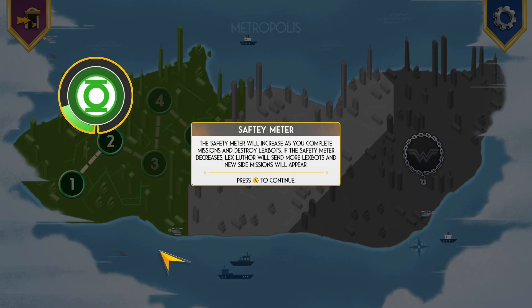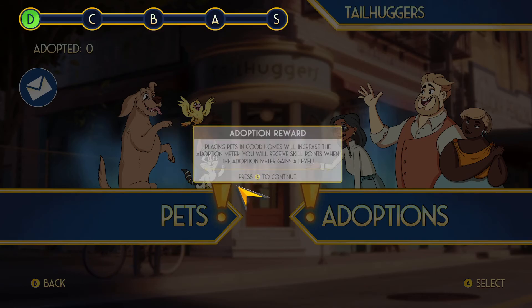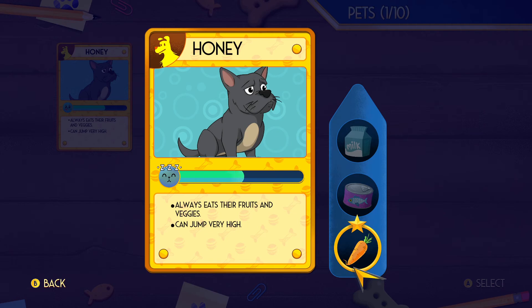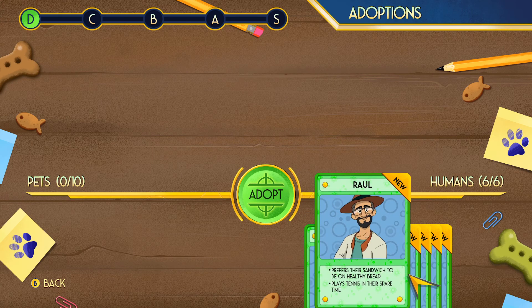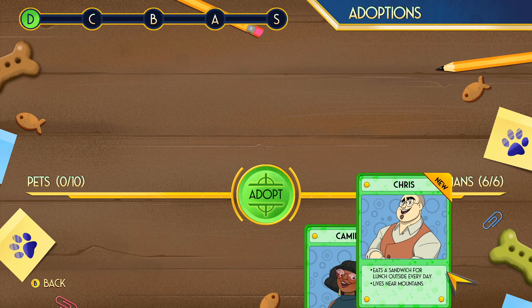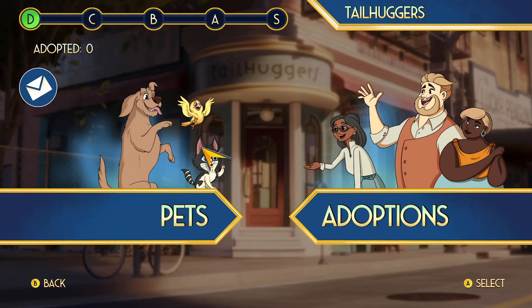The safety meter will increase as you complete missions. When you rescue a pet they'll be waiting at the adoption center. Okay, let's go to the adoption center. Always eats their fruits and veggies, can jump very high — that's super happy. People looking for pets visiting the adoption center: worked on a dairy farm, prefers their sandwich on healthy bread, plays tennis, owns a fishing boat, puts glitter on everything, lives near mountains. They can't adopt yet because I don't have a pet that's happy enough. Well, let's go to the next mission.